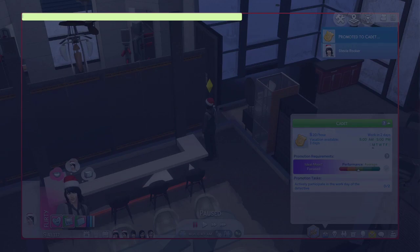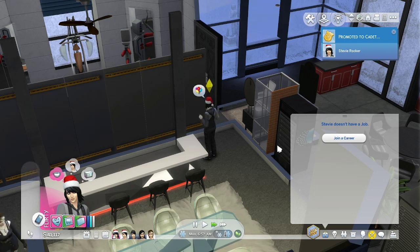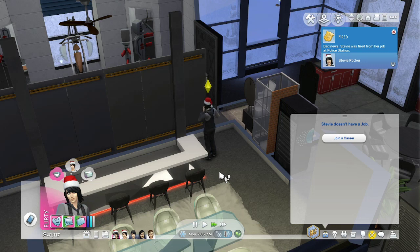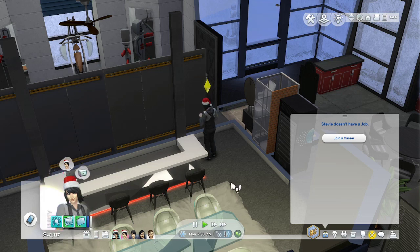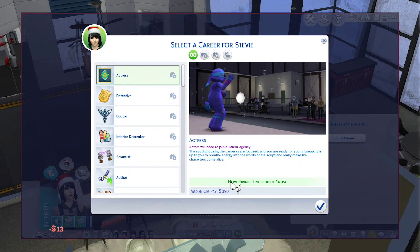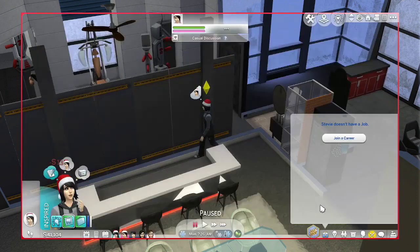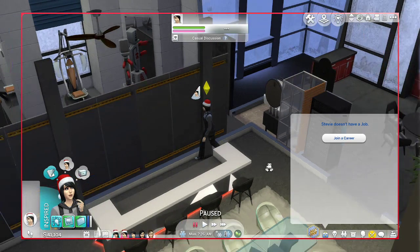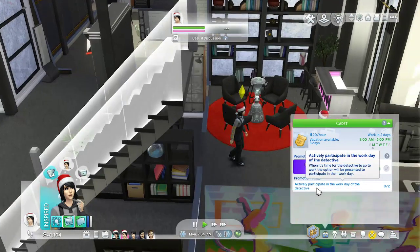First time I spelled it wrong. Why is it just going to level one? Oh my god. Fine, we'll just do it again - we won't demote it, we'll just keep it, whatever. This is messed up - why is this happening? I get a job and I am level two in the job. Why? I don't want to be level two. Unless that's how they start in the jobs now. Okay whatever, we're just going to do it. All we have to do is actively participate in the day of work of a detective, so we work in two days.